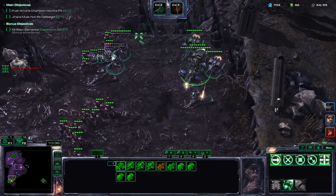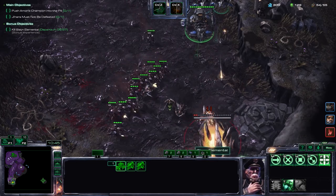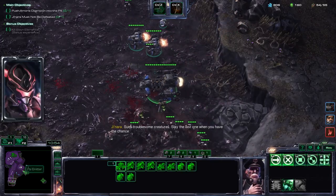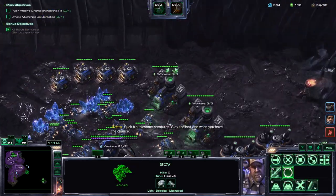We can send our army out of range essentially, and just pour it on with our Battlecruiser and our Vikings. And I've become supply blocked again. At least clearing out a supply block is a very easy thing to do with Raynor.